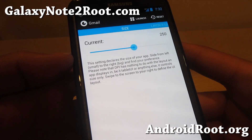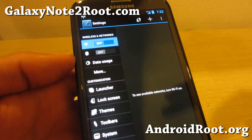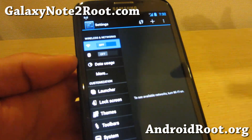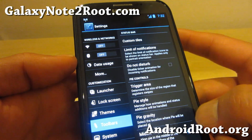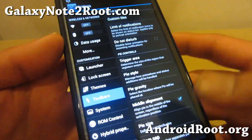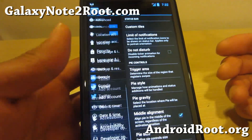All of the Paranoid Android 4.2.2 features, you'll get with this. AOKP, you'll get with this. And of course, you can get Pi also — I've turned it off. I prefer the LMT launcher actually, but you get all of that.